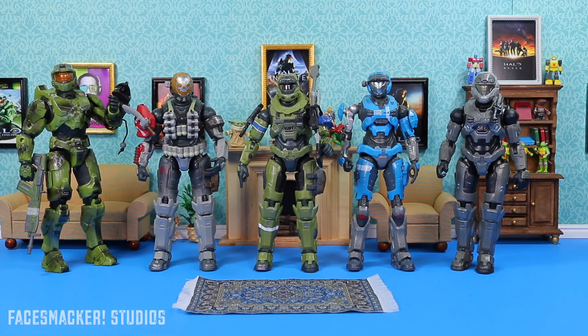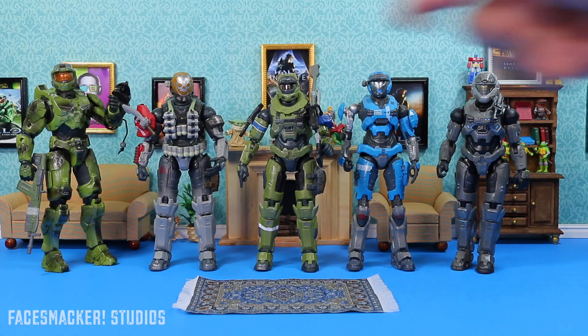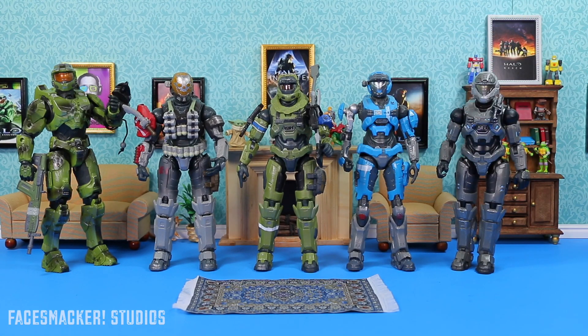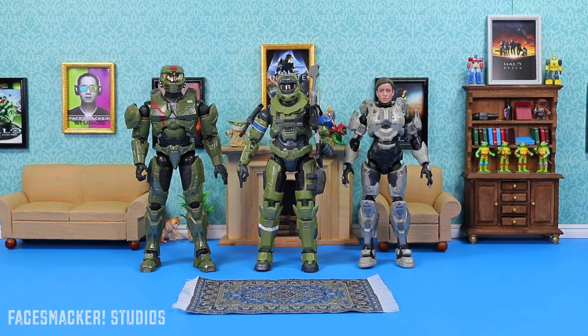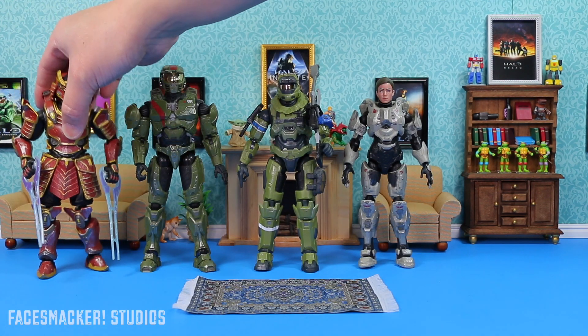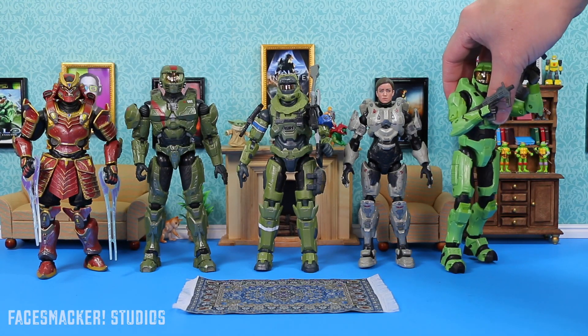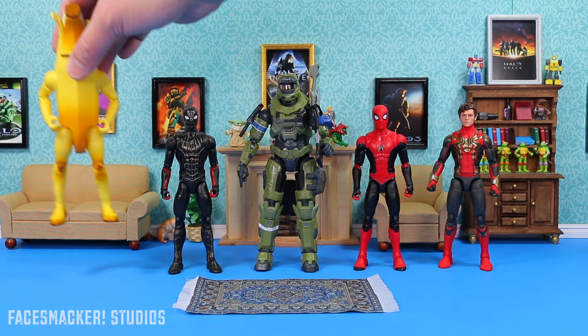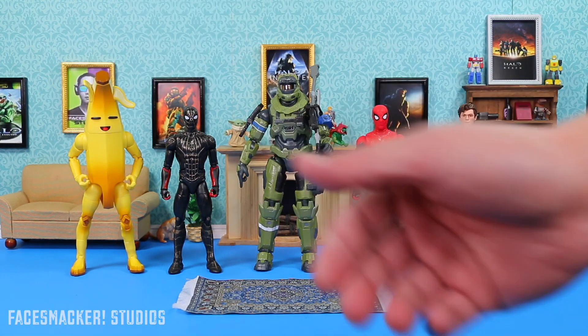For some comparisons, here he is next to his fellow Spartan Collection Noble Team members that we have so far, as well as Grappling Hook Master Chief. They're going to look so good with Carter and Jorge. Here he is next to some other Spartans, as well as Yoroi and the Halo 2 overly green Spartan. And finally, here he is next to a Spider-Man figure, as well as a banana — to balance things off, because a balanced breakfast is always good.